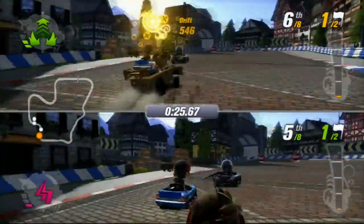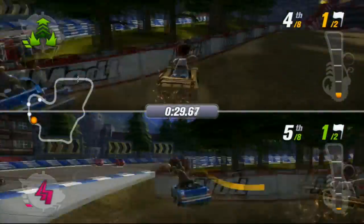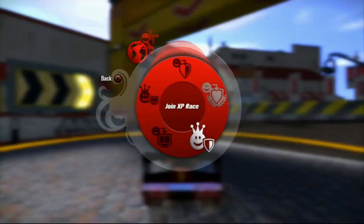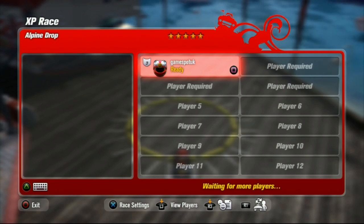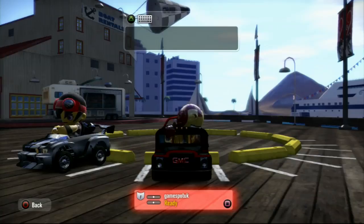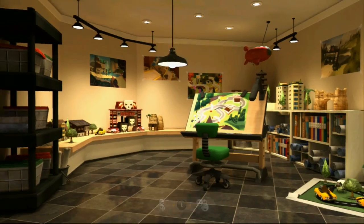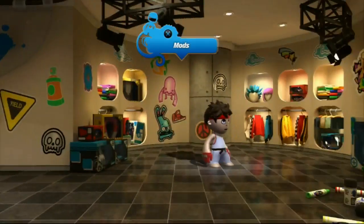When you leave the AI behind and start playing in multiplayer, the game really starts to come into its own. Split screen is fast and enjoyable, while the online integration is very well implemented. Jumping in and out of ranked and unranked matches is simple, while missing content is downloaded to your machine seamlessly and automatically. You can also communicate with other racers by using text, gestures, or voice chat. There are three separate creation elements to the game: tracks, karts, and player characters.